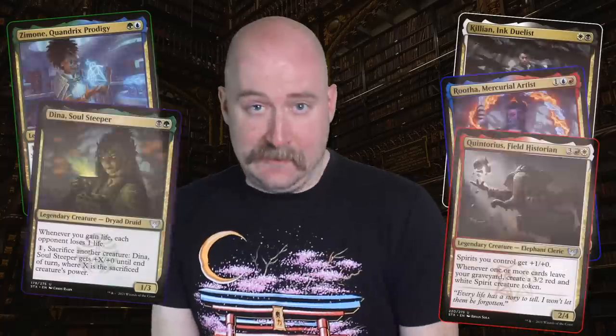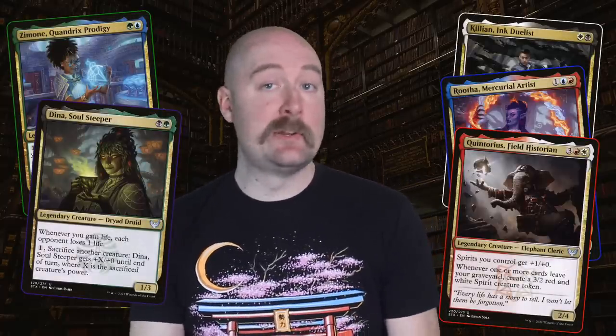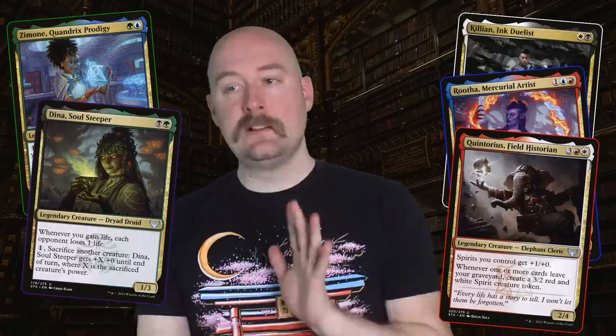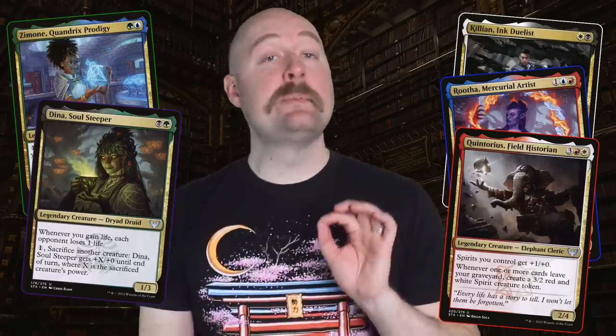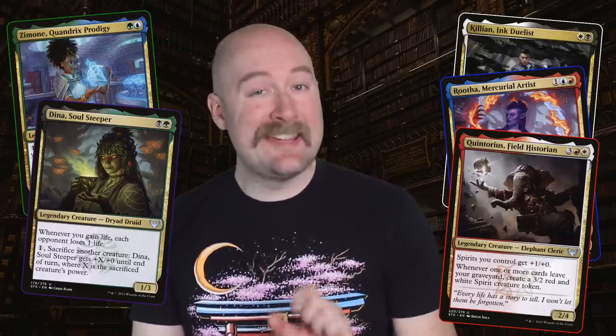Liliana has returned to the plane to watch over the students and do whatever she can to protect them. She has built up a pretty secure wall of defenses around one of the dorms, but she knows it won't hold forever, so she sends a group out on a little mission. The team is the legendary students from the Strixhaven set, including Quint, Dina, Killian, Rutha, and Zimone. Liliana wants them to slip into the Biblioplex, the school's massive library, and locate a spell.